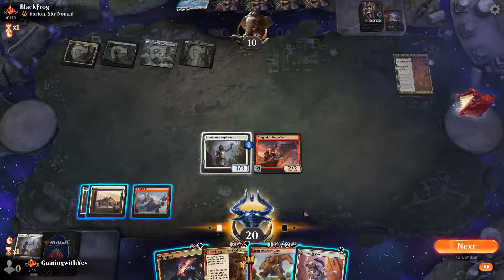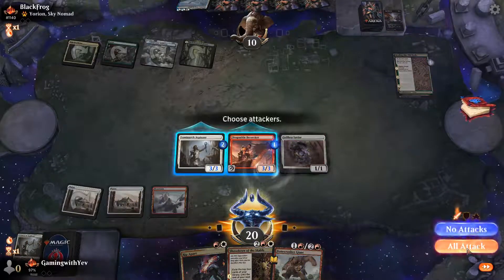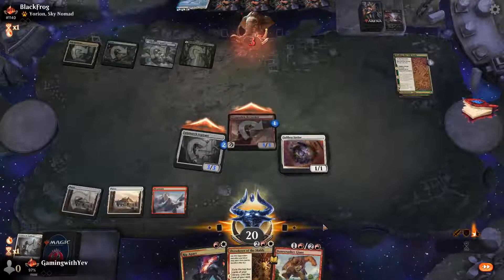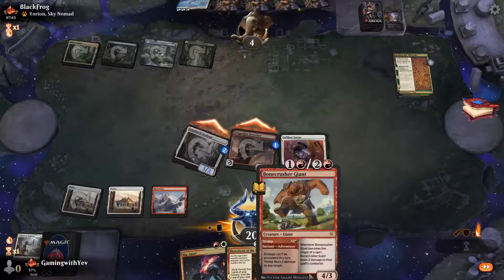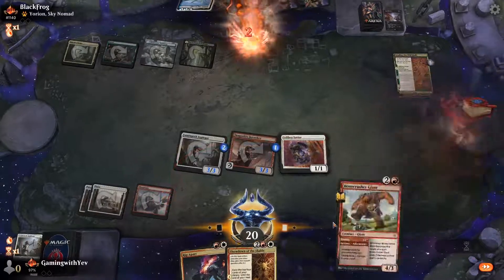We swing in for six, opponent is looking pretty dead. We swing in for six more, stomp their face taking them down to two, and pass the turn.